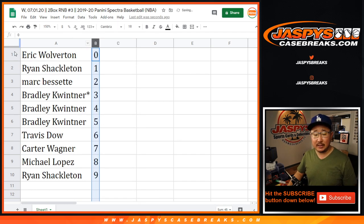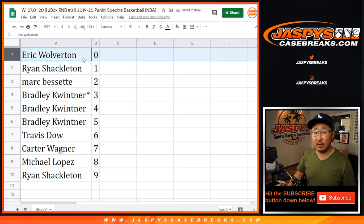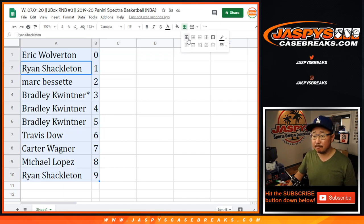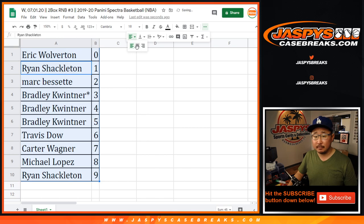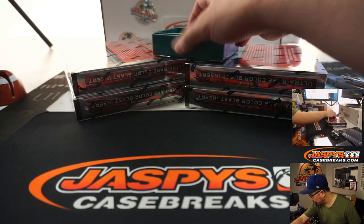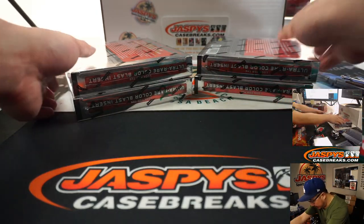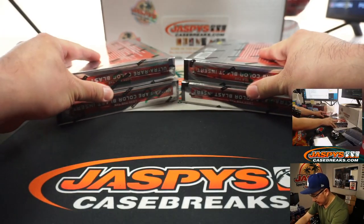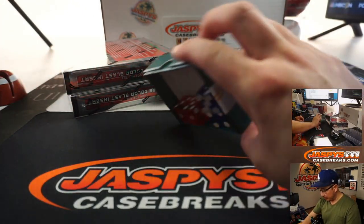Remember, as always, zero gets any and all redemptions, including one-of-one redemptions. Trades are allowed if you feel like trading numbers, which is pretty rare, but you never know. I think Jason marked these two and three right here — so those are the number blocks.